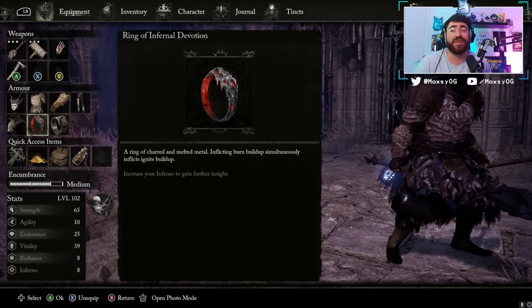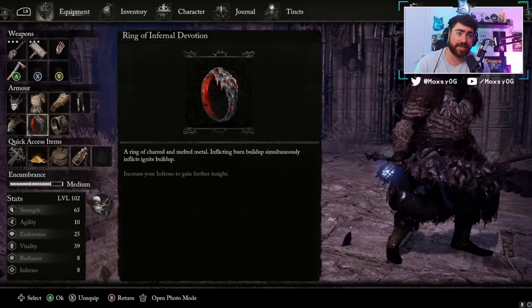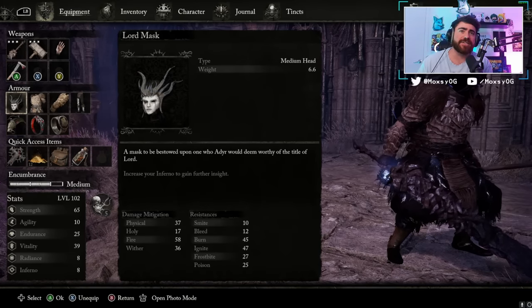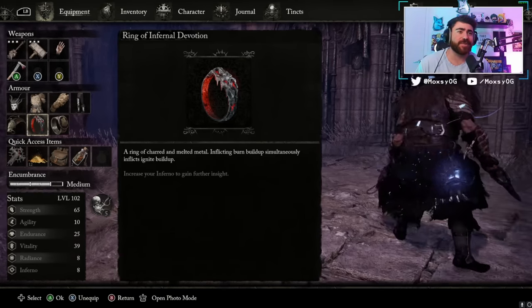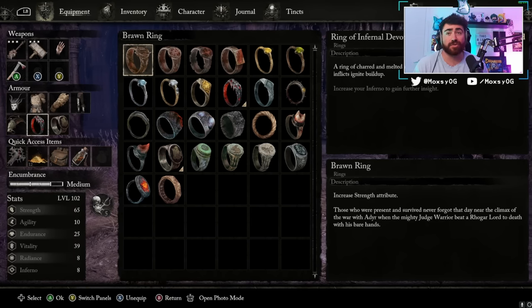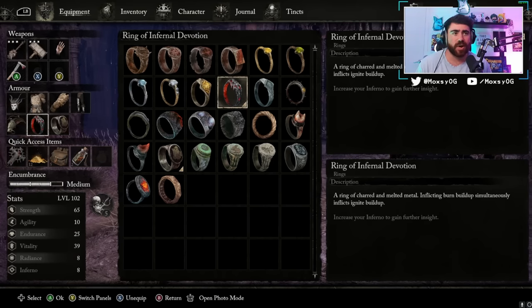The third ring slot is up to you. I'm using the Ring of Infernal Devotion, which means inflicting burn buildup simultaneously inflicts ignite buildup — so the Sword of Skin and Tooth now also inflicts ignite. Ignite is a debuff that causes enemies to take additional fire damage every time you hit them. Combined with bleed, burn, and ignite all at once, it's a really strong combo. Other good options include the Ring of Night's Fire for additional fire and wither damage, the Grievous Ring for health on kill, or the Brawn Ring for additional strength if you need more stat points.